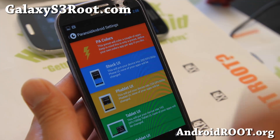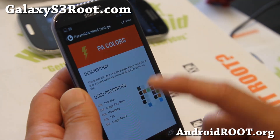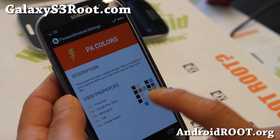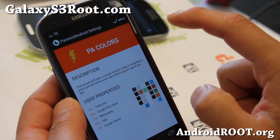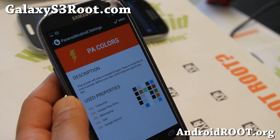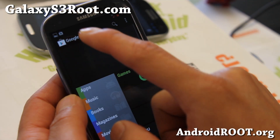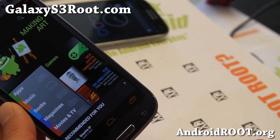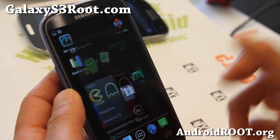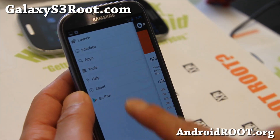Hybrid properties — this is all from Paranoid Android and it's great. I suggest you leave Paranoid Android colors on and hit Apply. What this does is, like when you open up the Google Play Store, it will change the notification and nav bar colors to match that app's colors. You can also set those colors to your liking. If you go to the Play Store, you'll see that the nav bar and status bar colors have changed, and you can customize all of that in Paranoid Android settings under Apps.